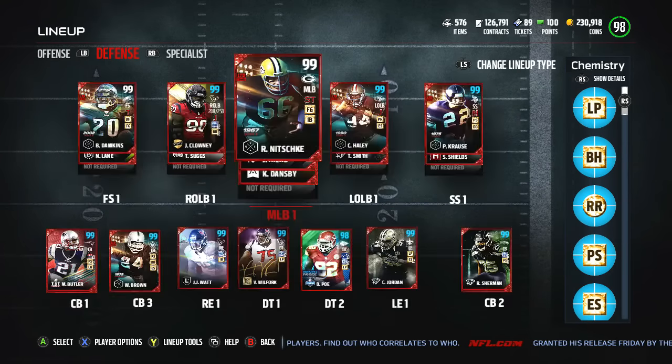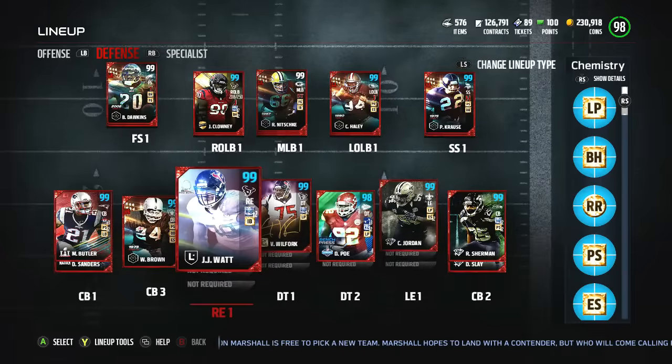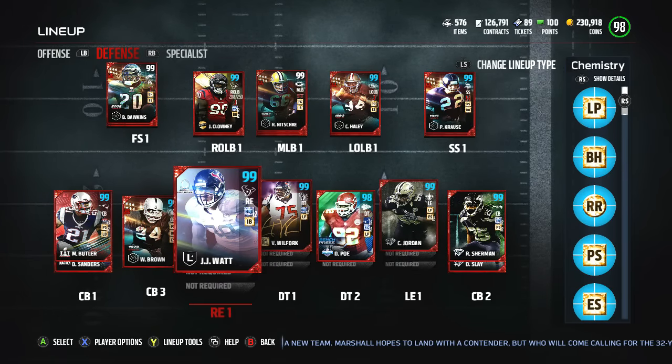On the defensive side, everything stays the same except for a few things. I benched Talvin Smith — it was fun having him, he's extremely fast, but Hayley is still the better player, especially in a 3-4 defense. Hayley just brings more to the table — better run defense, better block shedding. I'll keep Smith for certain situations and zone coverage. I went back with JJ Watt — Youngblood did absolutely nothing for me, but the small time I used JJ Watt before switching, he was actually showing some skills.